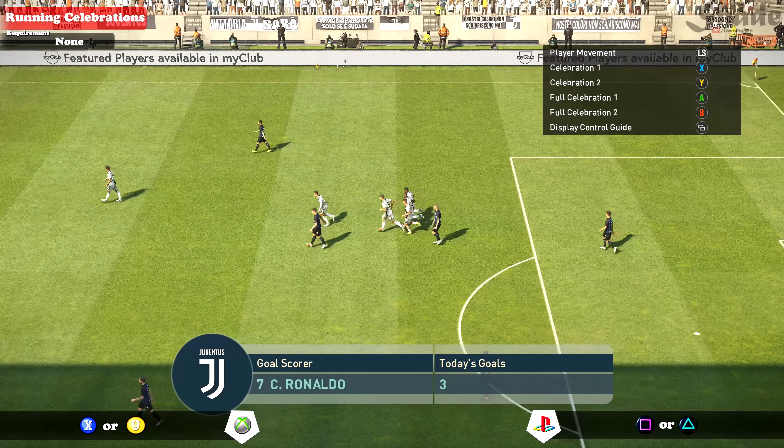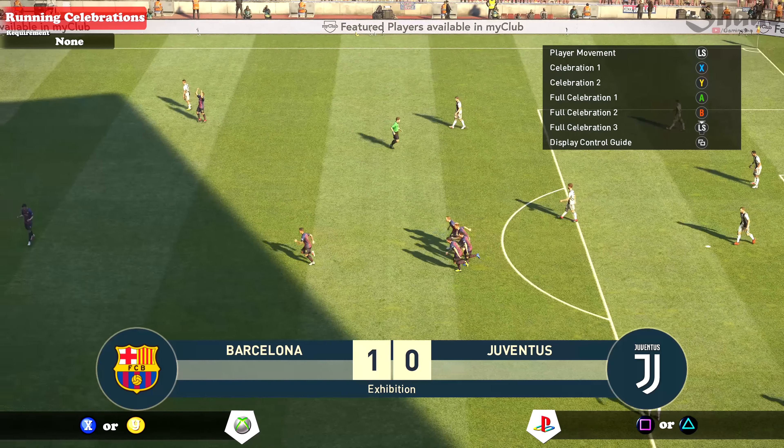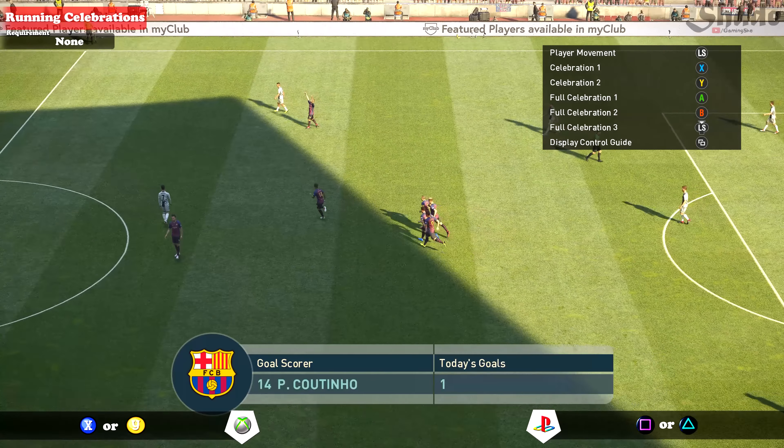To do a running celebration, press X or Y on Xbox or square and triangle on the PlayStation. You can do these several times and you can perform other celebrations afterwards because they're not finishing celebrations, which takes us to finishing celebrations. These are the player's signature celebration — everyone has two — and you can perform them with either A or B on Xbox and X or circle on the PlayStation.